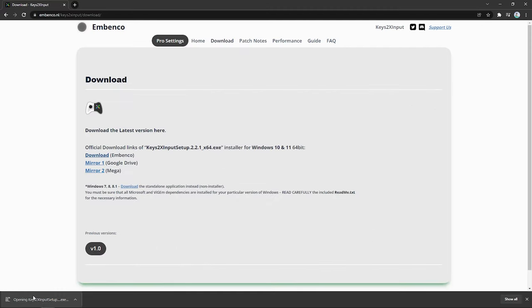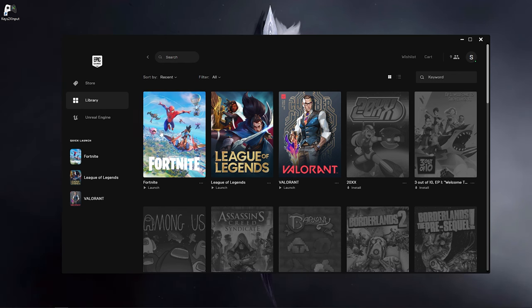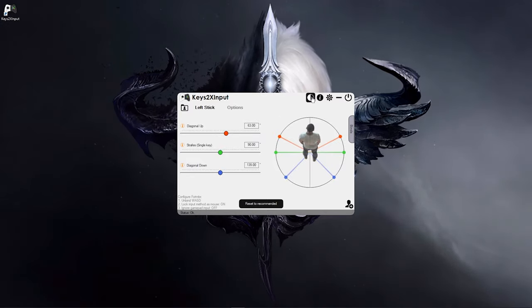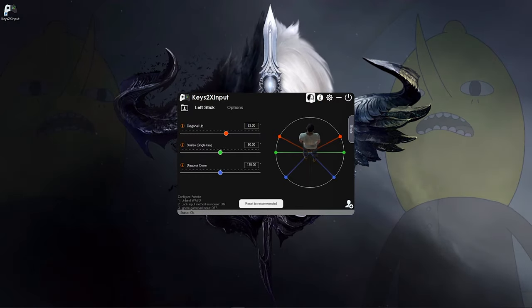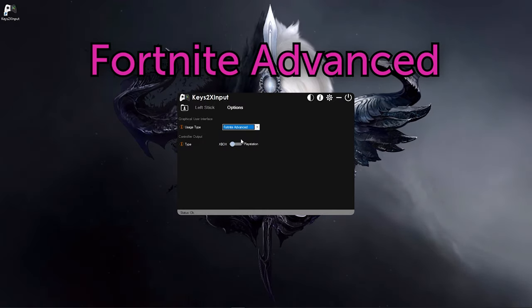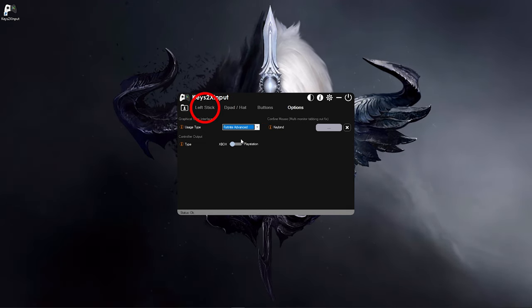Setting it up is pretty simple — just download the link on their website and install it. The link is in the description. Once you open Keys2x, you're going to want to open Fortnite too so you can make sure it's working. The first, most important step that's absolutely crucial is to change it to dark theme by clicking the half circle icon — light mode is unacceptable. Now go to options and change the usage type from Fortnite to Fortnite Advanced. You'll see the D-pad and buttons tabs are now available, but do not enable them — we only care about the left stick tab.